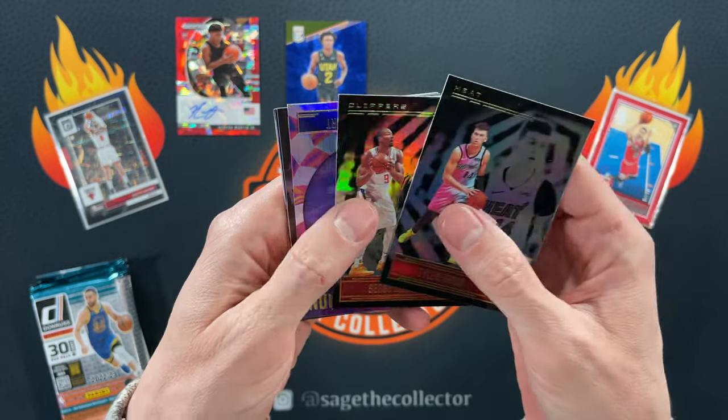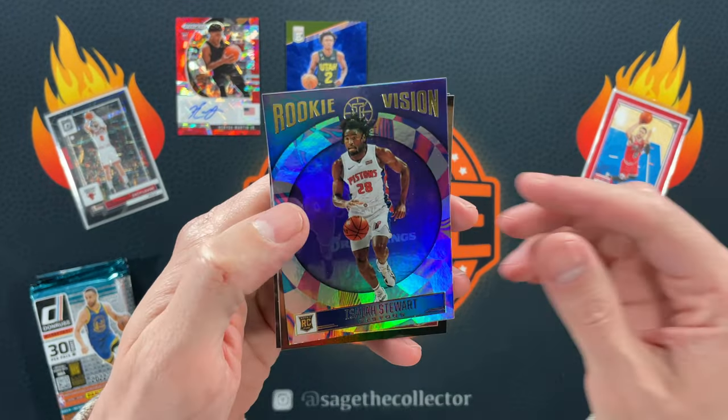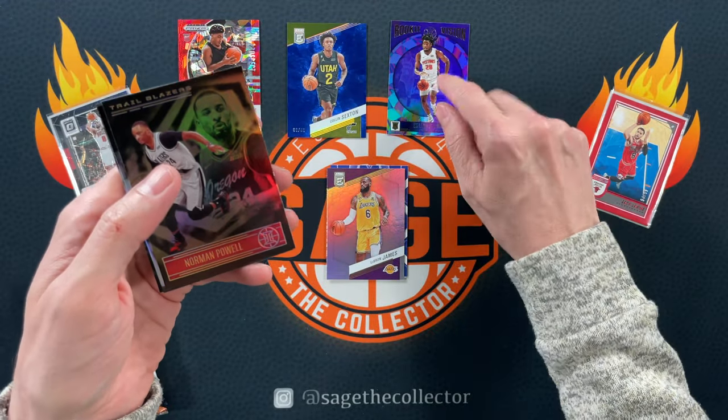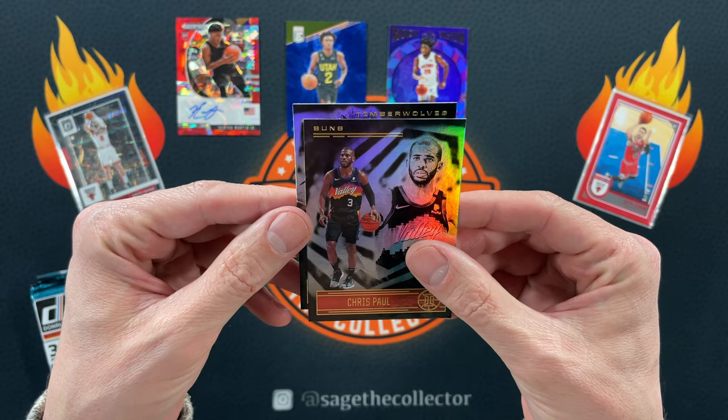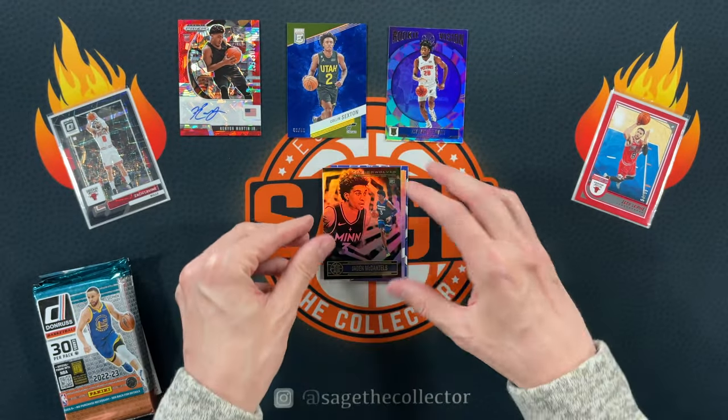Tyler Hero. Surge. Got Rookie Visions — a Beef Stew. These Rookie Vision cards are cool. Norma Powell, got Chris Paul, and our rookie is Jayden McDaniels.